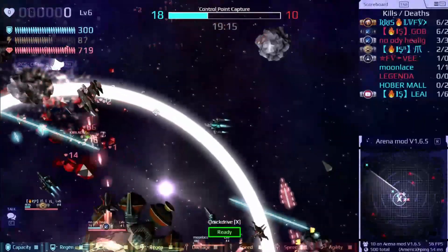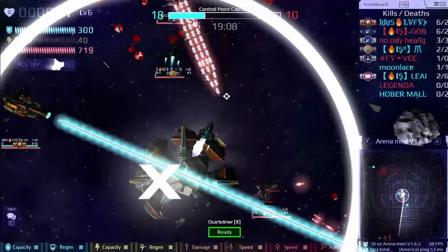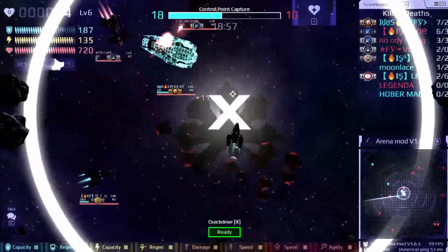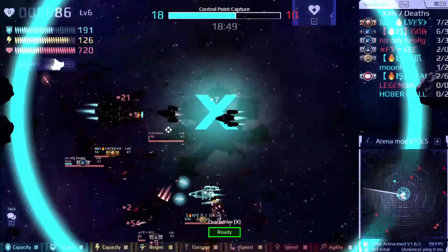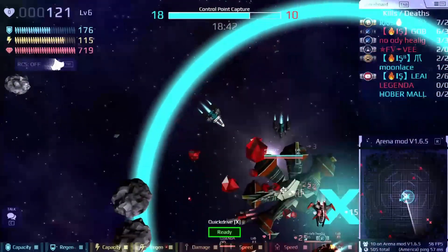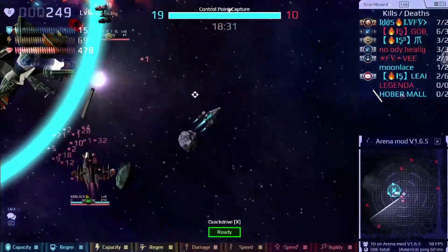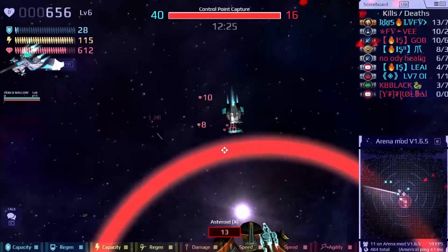The Ace Speedster — everybody loves it, and all the good dueling players love using it. It's very powerful in this mod if you know how to use it. Our member Mia is incredibly good with it, and used right it's incredibly hard to kill. Your goal with this ship is to dodge bullets and slowly peck away at your opponent's health. The Quick Drive ability is amazing — it reloads in about six seconds and gives you a second of invulnerability, so you can jump out of basically any bad situation.